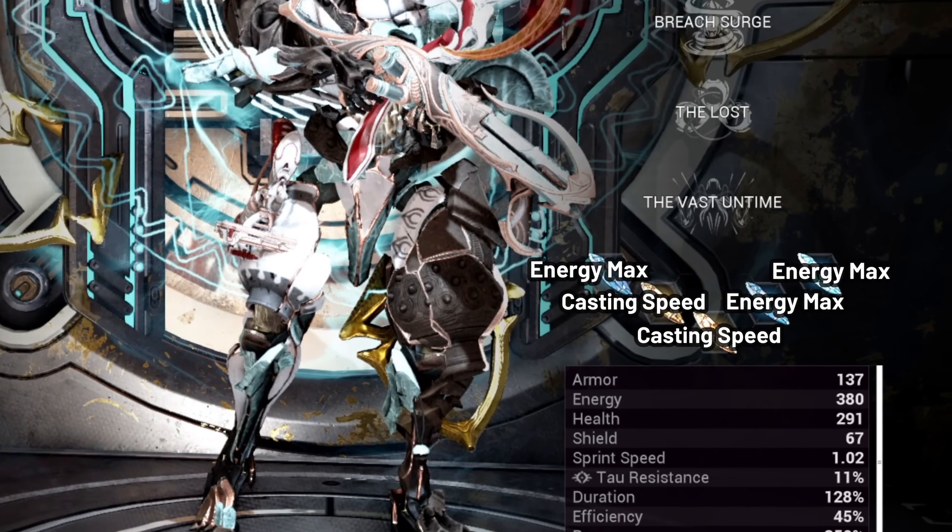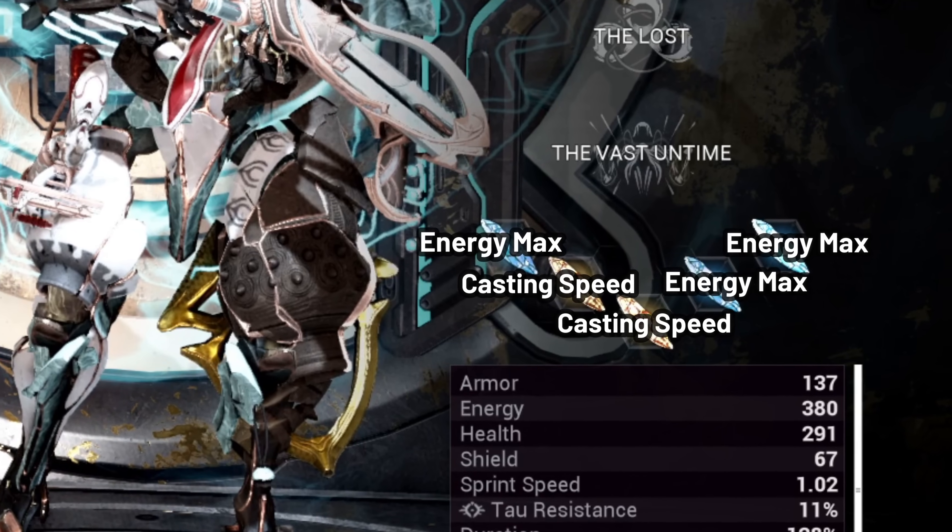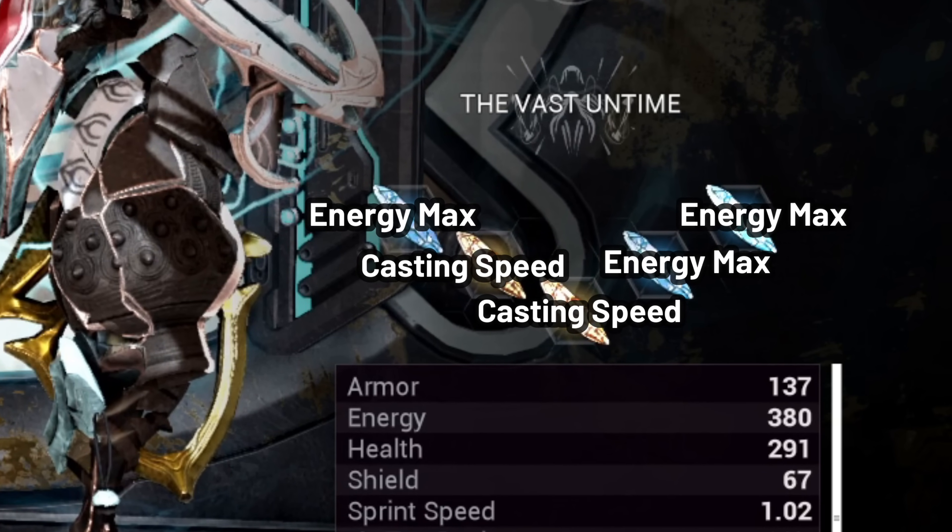The Archon Shards — not really super important, but they are very much convenience pieces. The ones I have selected are specifically for energy capacity and casting speed, and it just kind of helps not have to mod for those in the build and opens up a lot of variety for the rest of the kit.